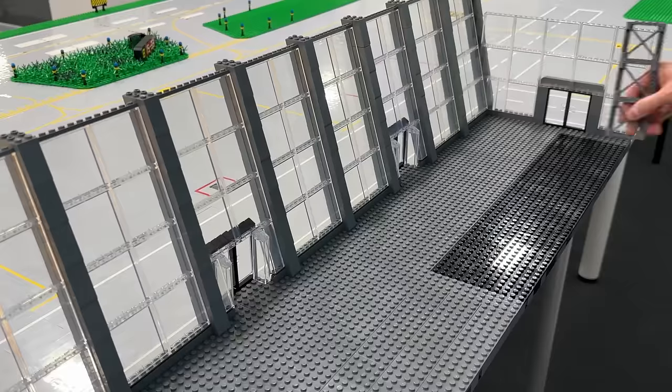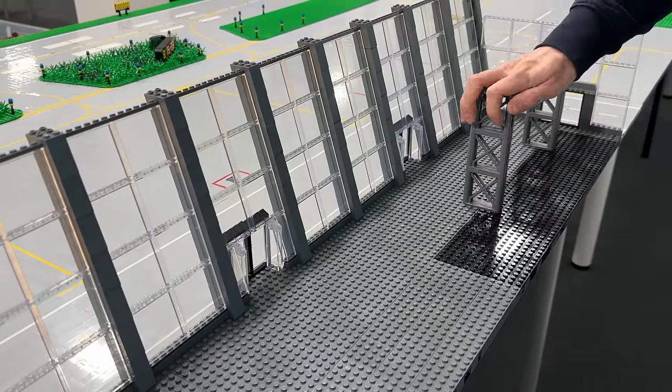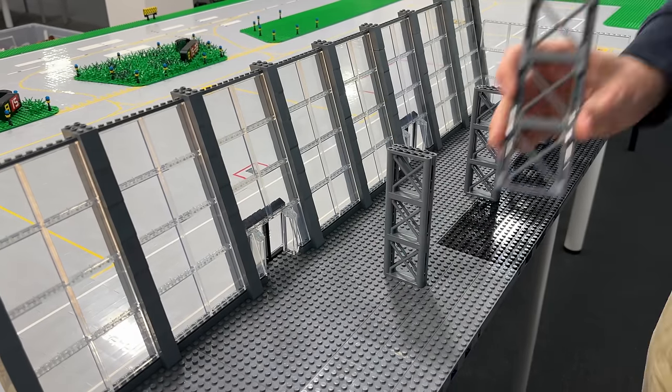For the interior, this is basically for stabilization right now to hold up the roof, and it also looks good — so these pillars in the middle don't just look good, they actually have a structural function when it comes to the building.